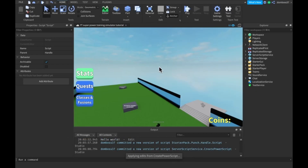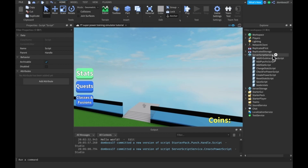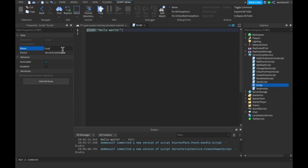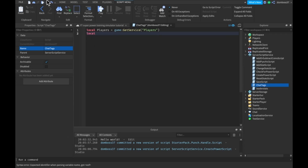Now we can get started with those chat tags. In ServerScriptService, let's click that new script button and rename it to ChatTags. The first thing we're going to want to do is get our player service, so: local Players is equal to game:GetService('Players'). This is just best practice and it's more organized. The next variable we'll need is local ServerScriptService.